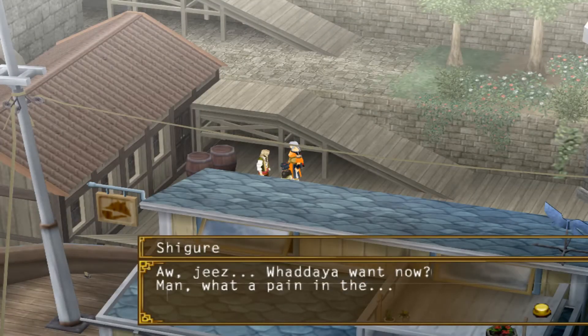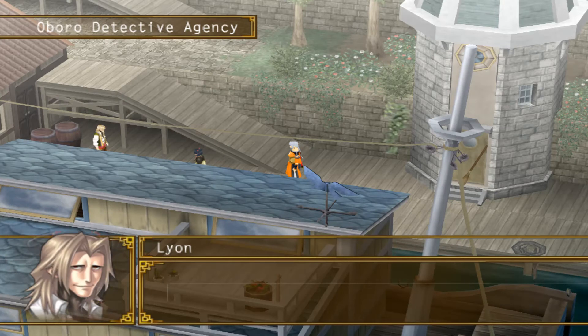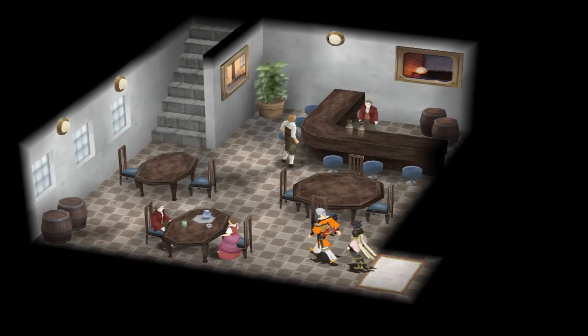We head outside his office where Oboro wakes up his two investigators. He tells us he'll have a report ready for us as soon as possible. As we leave, Lyon becomes distracted by something but brushes it off. This is actually the start of an optional side quest — we don't have to complete it, but it does help a lot with recruiting certain characters later on.